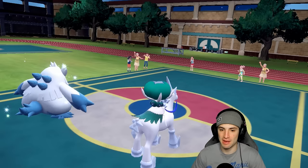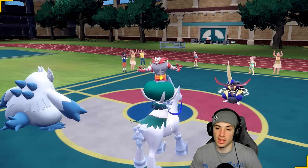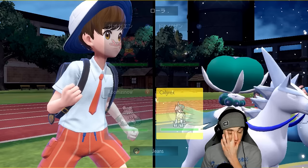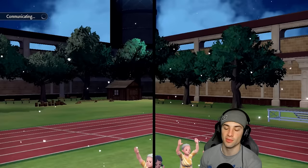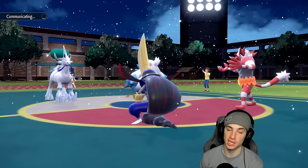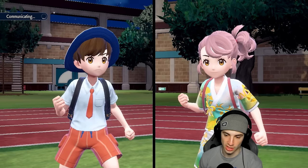Every time I say something, it becomes a problem — and they lead Incineroar. This is a terrible position for us. King Gambit is doing a lot of damage to my Ice Rider Calyrex and Flare Blitz would just KO us. I'm going to go for Aurora Veil and Protect — hoping they fake out Calyrex and maybe double down into it. Luckily we had Clear Amulet helping up against that Intimidate — that was the only good thing we got out of this turn.